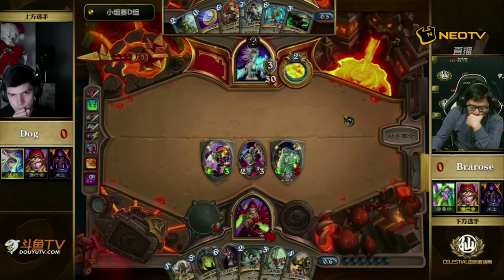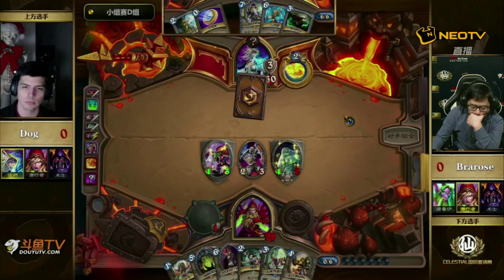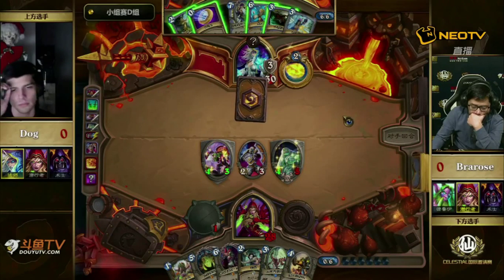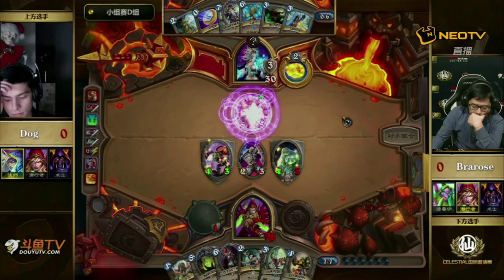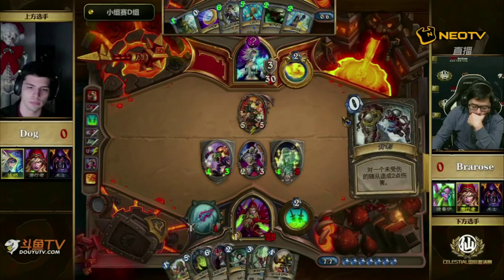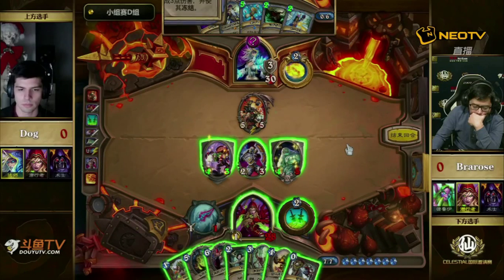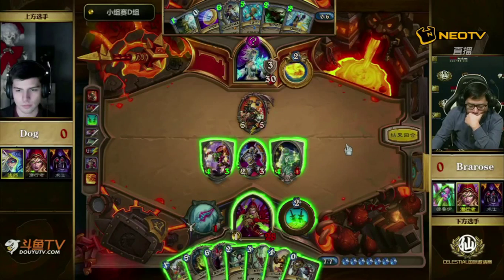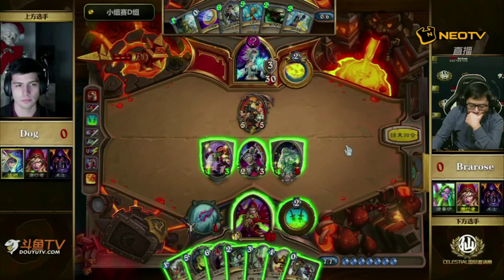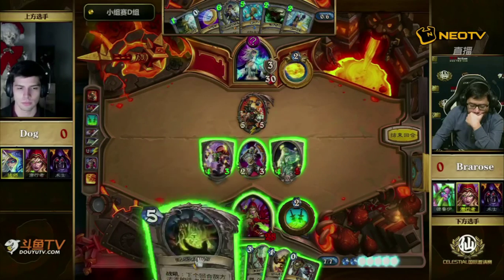I was playing against Sion yesterday and he was playing Rogue against my Freeze Mage — he actually played Eviscerate on curve to face. We saw Bra Rose kind of hovering over that option too, like 'I might not have a better chance than this and I'm unlikely to use it on minions.' Although he could use it on a Doomsayer potentially. Looking not too bad for Bra Rose. Dog gets a discount here on everything, which can be good with Antonidas Frost Nova, but Dog's hand isn't that big.